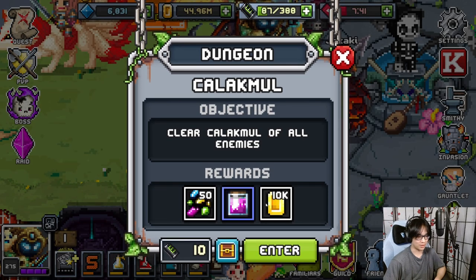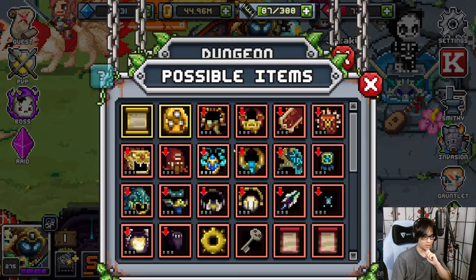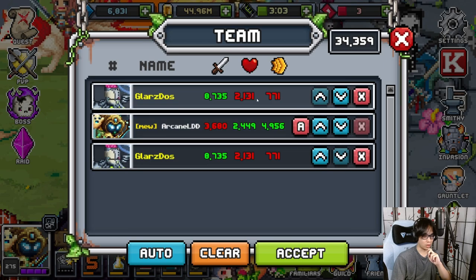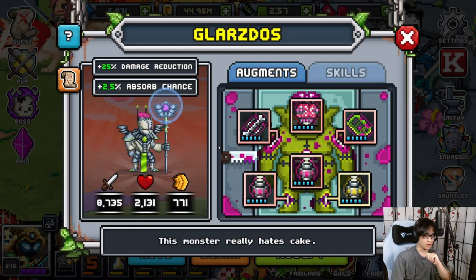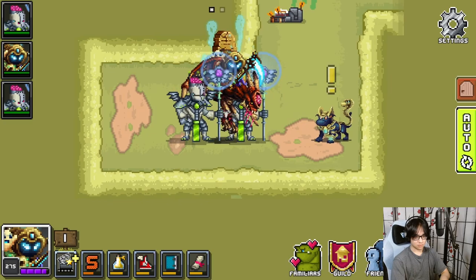Speaker is gonna tell me exactly what to do, so we're gonna clear Calic Mall — I think that's how you say it. We get all these rewards. Pretty cool cosmetics but we're not gonna need them. I did take the liberty to max out Glars — I have two plus-five Glars. That took forever to do.